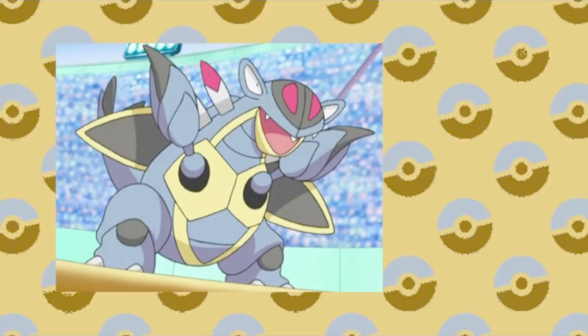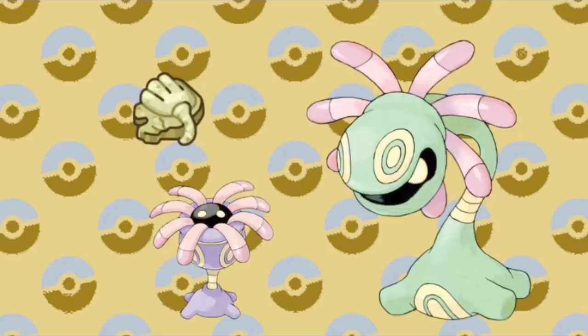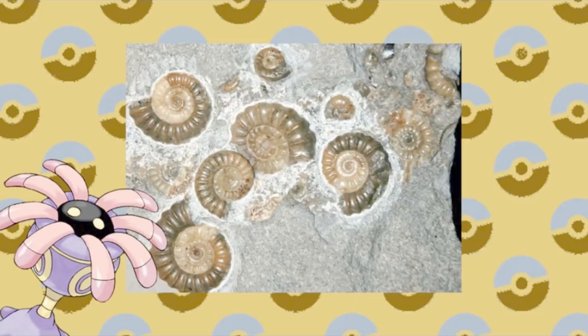The other pair is even more interesting. Lileep and Cradily are Grass types, but their Pokedex entries talk about them being underwater creatures as well. They really seemed to like the aquatic ones in these early fossils. This is further supported by them being classified as the Barnacle Pokemon. So making these ancient Grass-Water types sounds like a fitting and more unique combination.